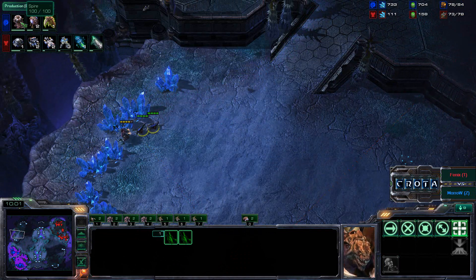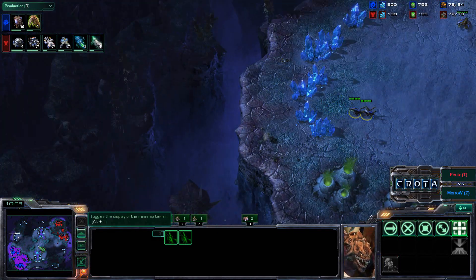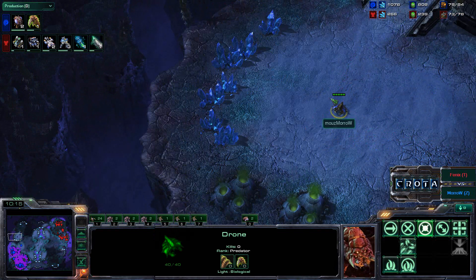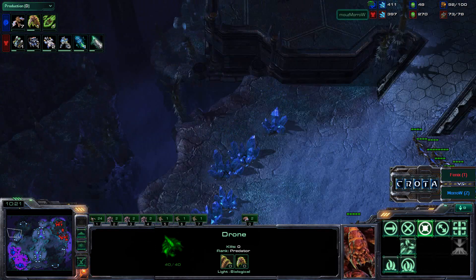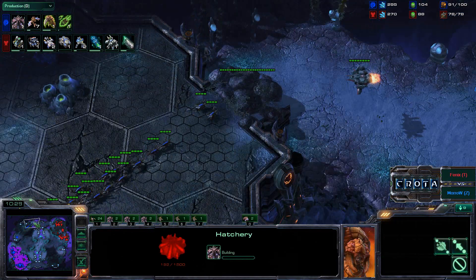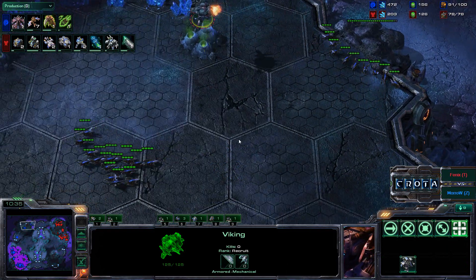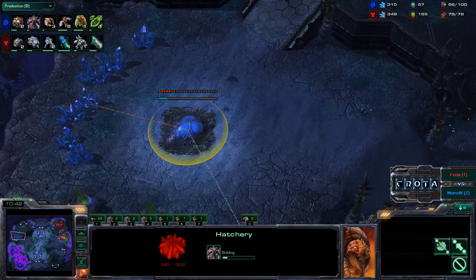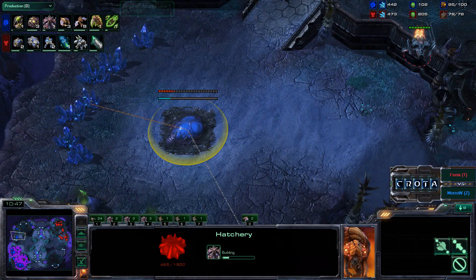There is the Spire now coming in, and it looks like seven Mutalisks will be trained up in just a moment. The Zerg means to take down a scouting SCV or two. A Drone is now going to grow up to be a Hatchery, giving an even further economic lead to Moro. Moro is still sitting on a large number of minerals and now producing seven Mutalisks. The Zerglings are now going to put pressure on these destructible rocks. That Viking knows it should not land anywhere nearby, as the Hatchery is currently being built.